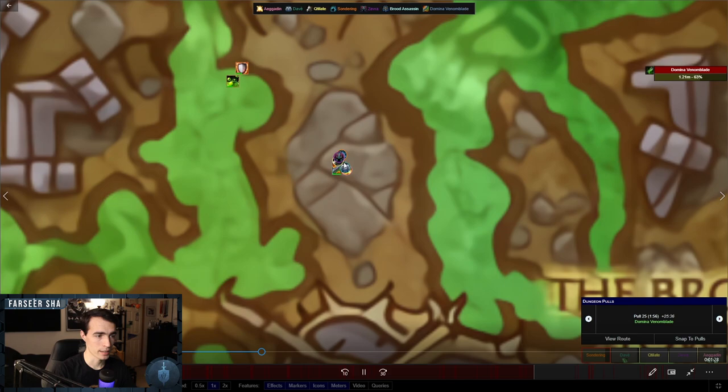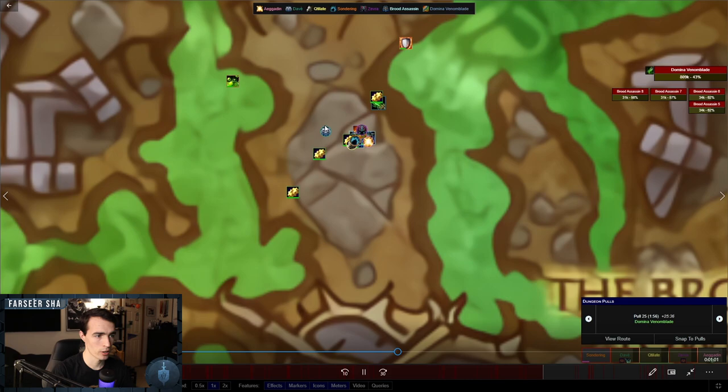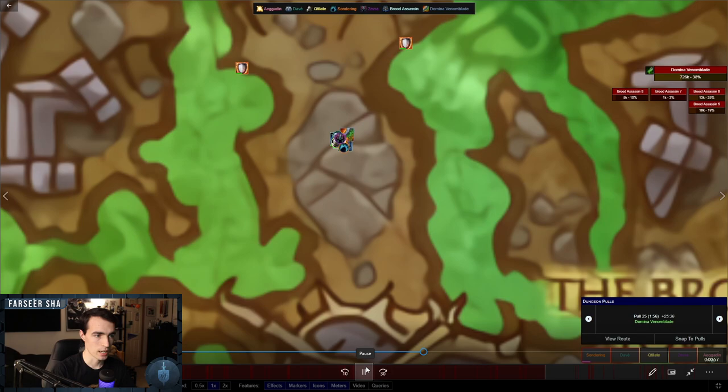The player with Shadow Ambush just steps out of the group and runs back in when they can. The position is stack, spread, stack, spread throughout the entire encounter. Don't be afraid to spread over a large area — you have about nine or ten seconds to leave the group, do your thing, and get back. As soon as you're within someone's range it resets the Prey on the Weak timer. Just be self-aware. Melee get one side, I get the other two ads, then we stack back up where it's easiest to grab aggro.